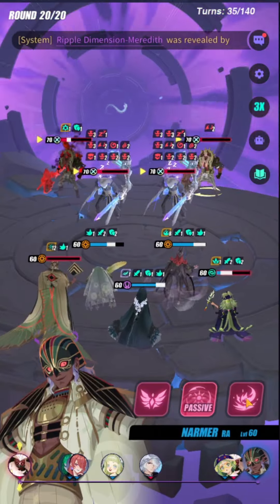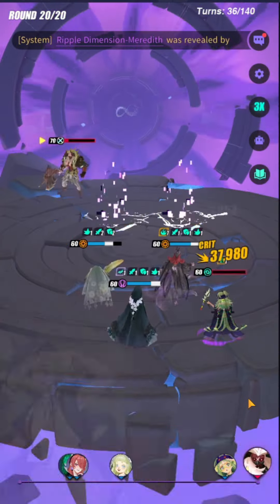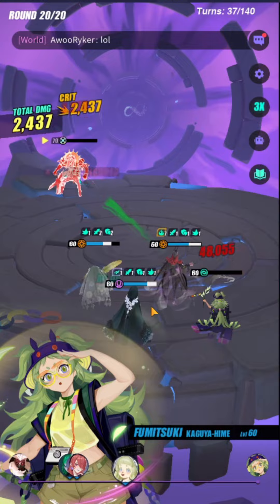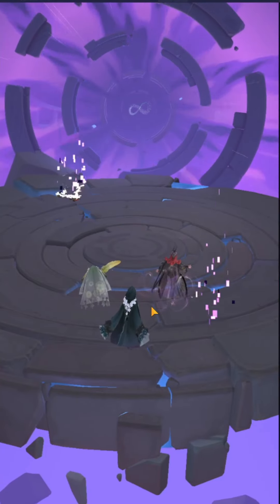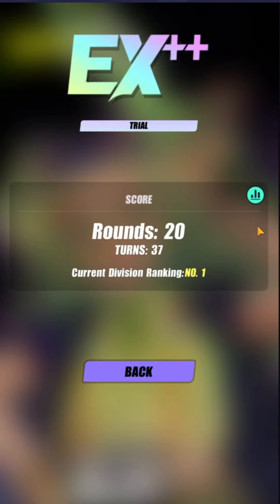JJ went for my Narmer — that's fine. My Narmer nukes everyone. Hopefully he nukes the other JJ as well, but we didn't. There we go — 37 turns. That could have been a perfect run if Narmer had one-shotted that JJ as well, but unfortunately we could not one-shot him.